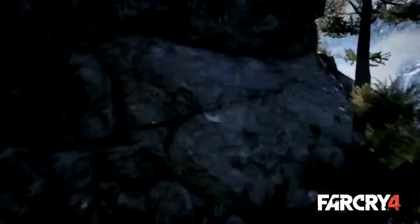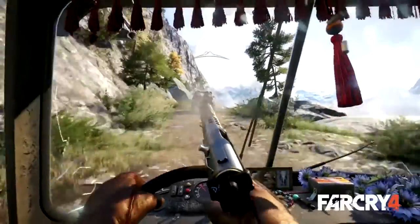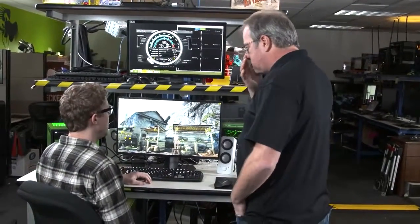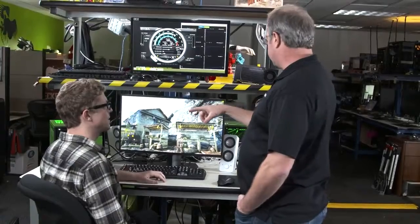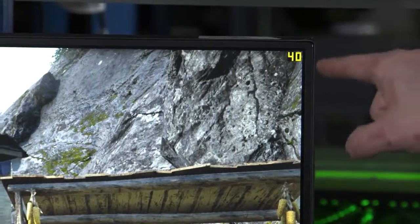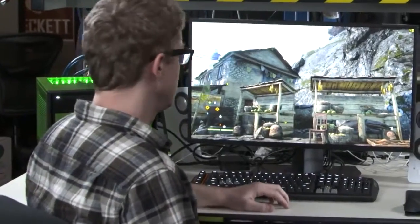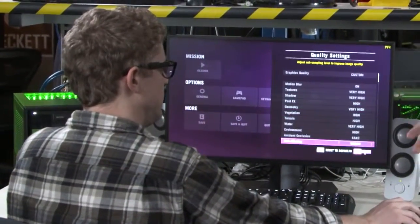The best way to understand the 960 is to see some live demos. So what do we got going on here? I'm playing some Far Cry 4. You've got a GTX 960 in that box over there, and everything is stock. What you'll see is right away we're getting 40 frames per second. We're actually running 4X MSAA, which is a very common setting most people run.